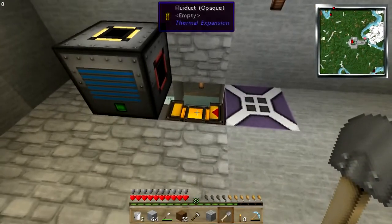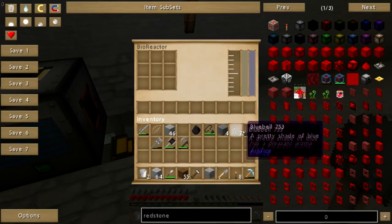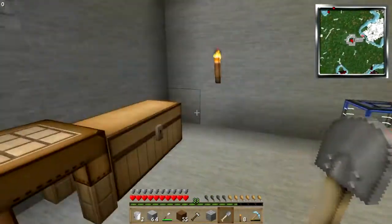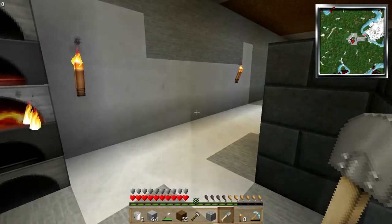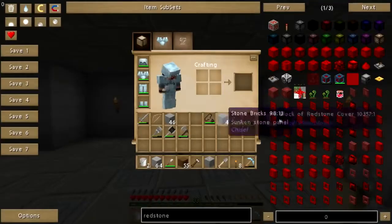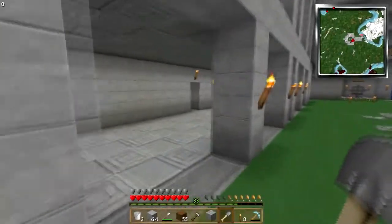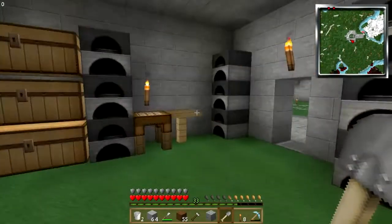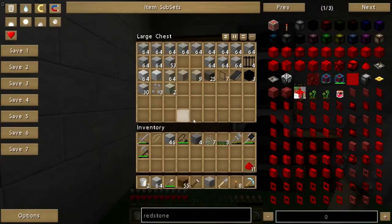I've got the bioreactor and compression dynamo up again. Previously you did not have to apply a redstone signal to the fluiducts — now apparently you do, so now I am, and it's working. Cook that glass. I need bricks. I decided I'm not even going to mess with the Project Red transportation pipes — I'm just going to have storerooms with whatever is needed in that area, and then the general storeroom here.